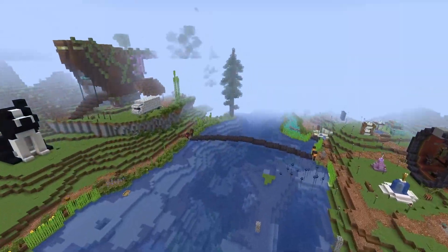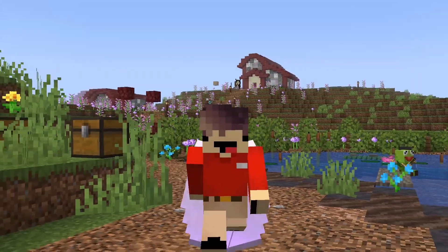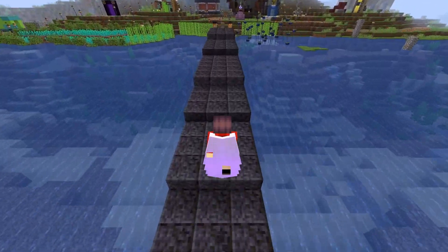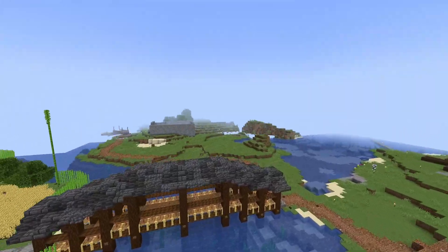Maybe you got builds scattered around the area - things like paths can also make it look like it's all connected, and they're also a fun thing to walk around when you're bored. Along with connecting things with paths, you can connect things with bridges - like that bridge, and that bridge, and this bridge, or even bridges like these.